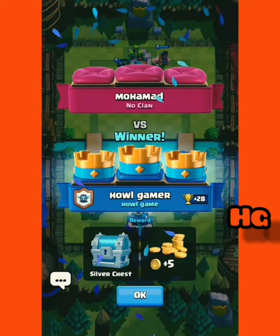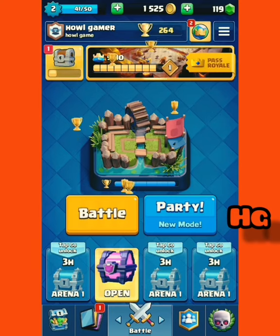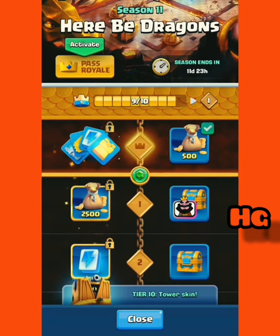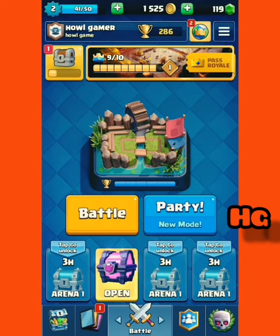Plus 28 and a silver chest — five ones, pretty nice. We only need one more of these. Oh, it has the emote to it, that's really good.